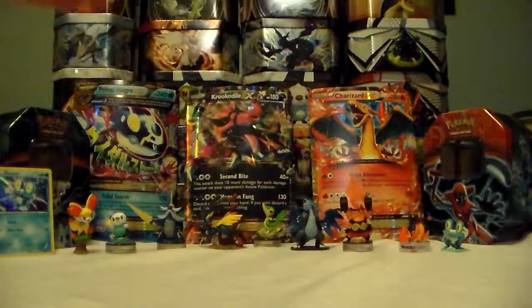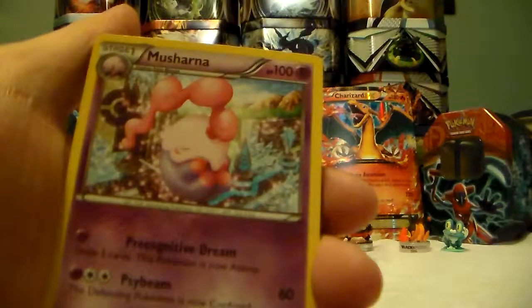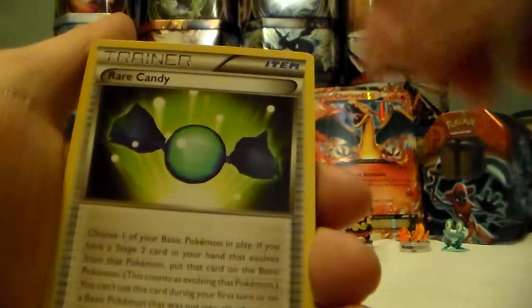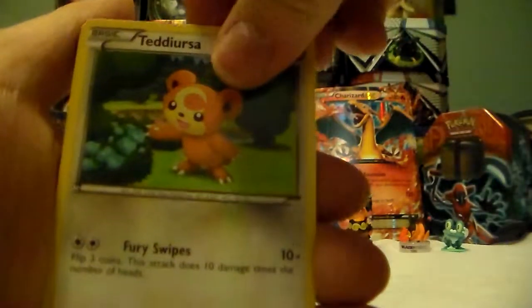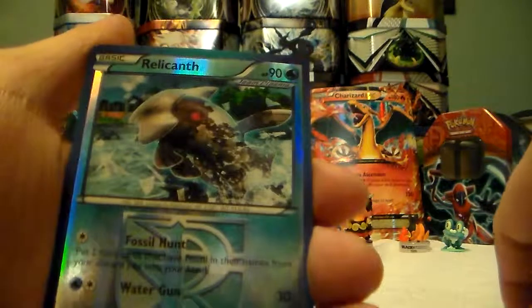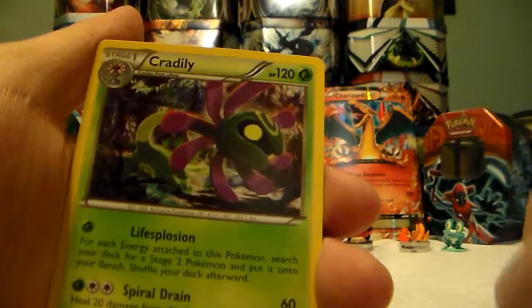Three to the back. Got Chatknots, Mosharna, Rare Candy, Magon, Squirtle, Teddiursa, Aeron, Houndour, a Relicanth Reverse Holo, and then a Cradily regular rare.